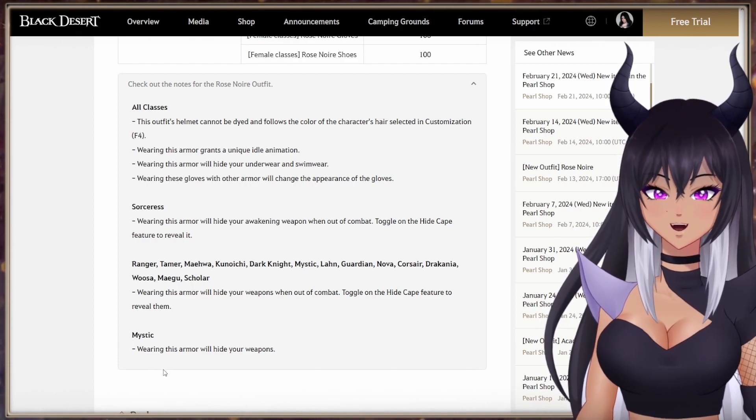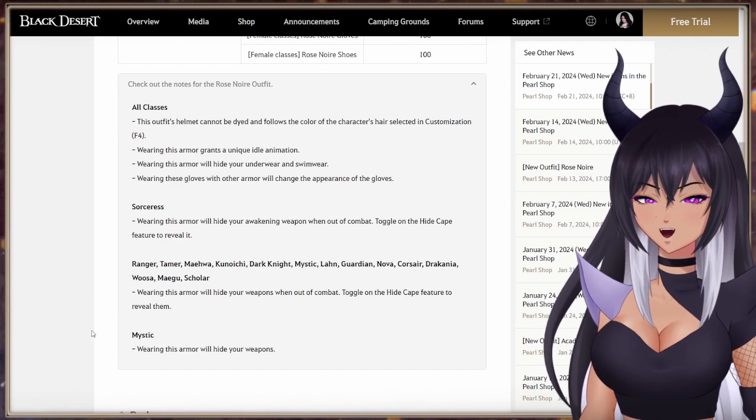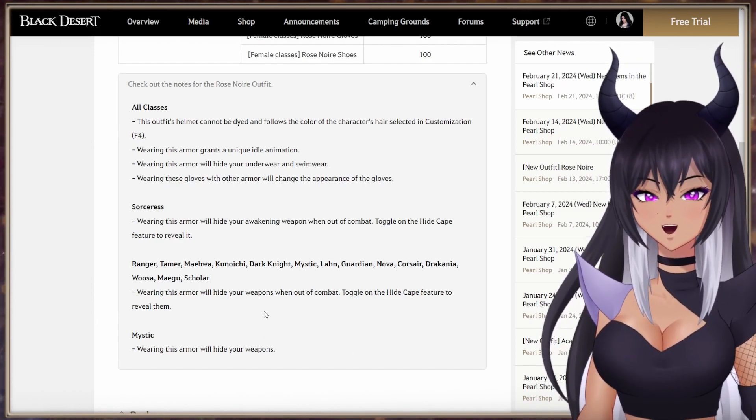Other than Mystic — for Mystic, wearing this armor will hide your weapons in general. Wearing the armor won't show any of the Mystic weapons.